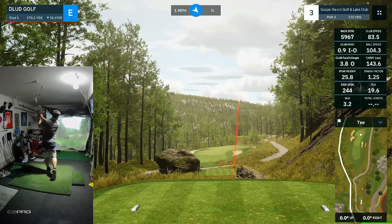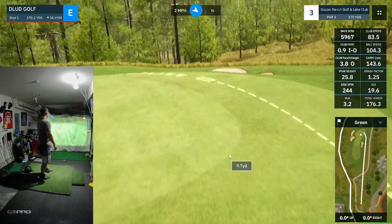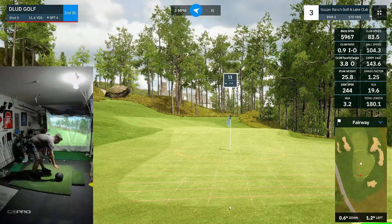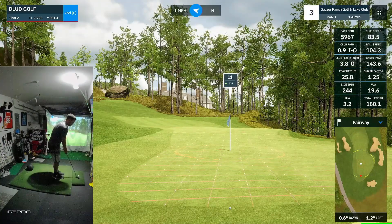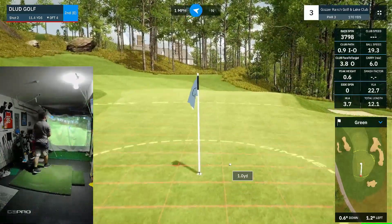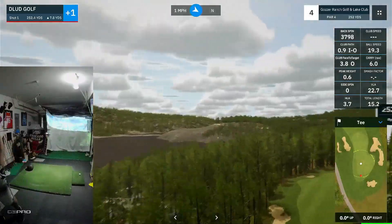Brightened up the lighting a little bit — it was looking a little dark in the sim space. Another one that's good distance, just way out right. Almost got a good kick there, but I'm going to be chipping again, and doing some more punishment push-ups for missing the green. Kind of a weird skull-y thing that is going to screw me over and get me a bogey. Deservedly so with that chip — that's pretty bad.